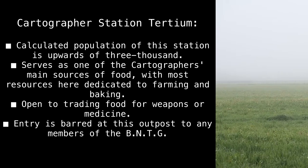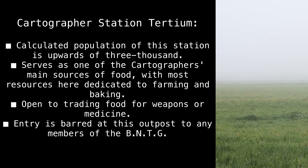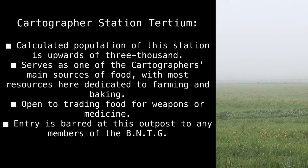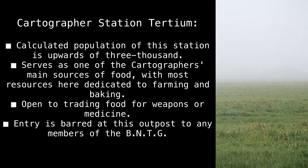Cartographer Station Tertium: Calculated population of this station is upwards of 3,000. Serves as one of the Cartographers' main sources of food, with most resources here dedicated to farming and baking. Open to trading food for weapons or medicine. Entry is barred at this outpost to any members of the BNTG.